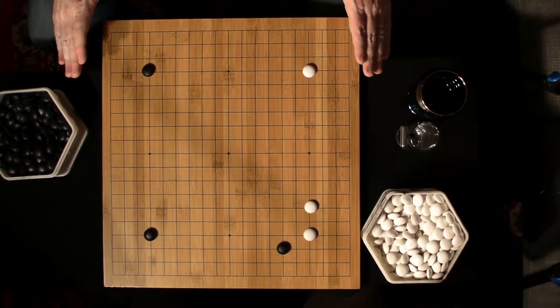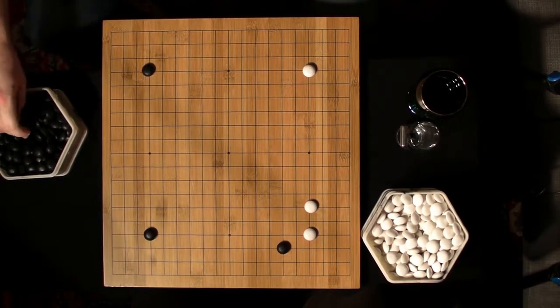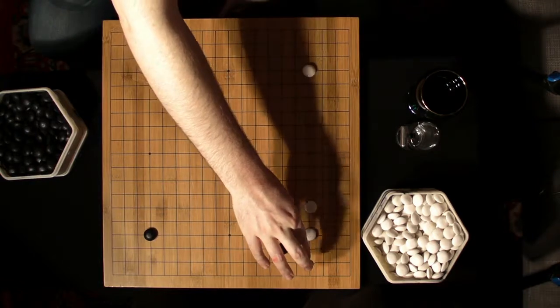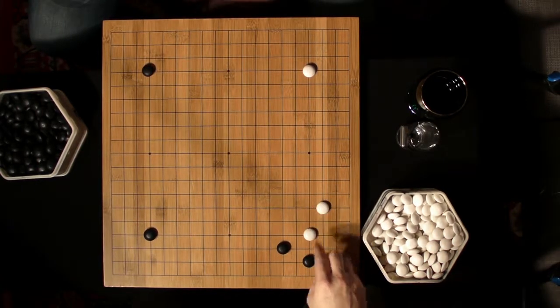Given our parallel for Secchi, this would be kind of optimal play. So there are a number of variations that Black can jump into. He can play the knight's move underneath, which plays out exactly as it would in the branch.